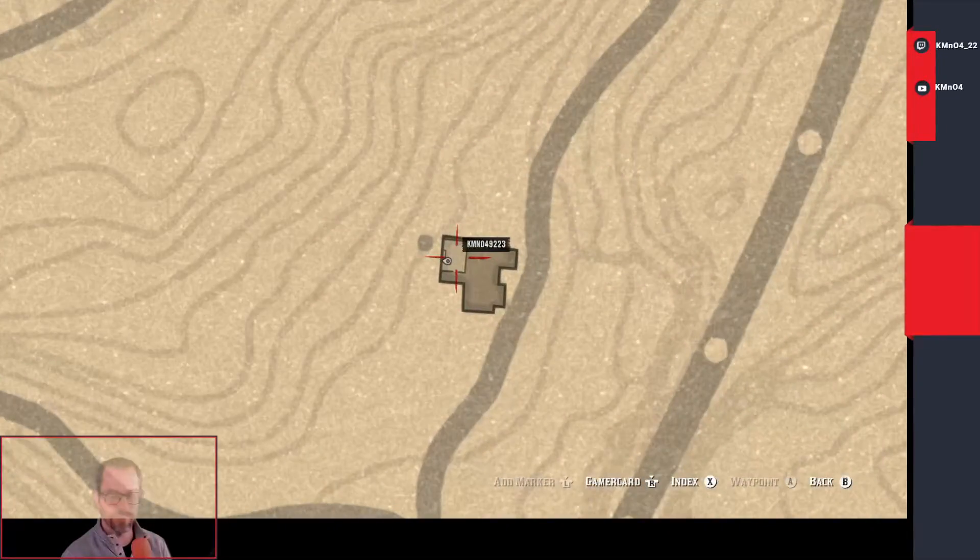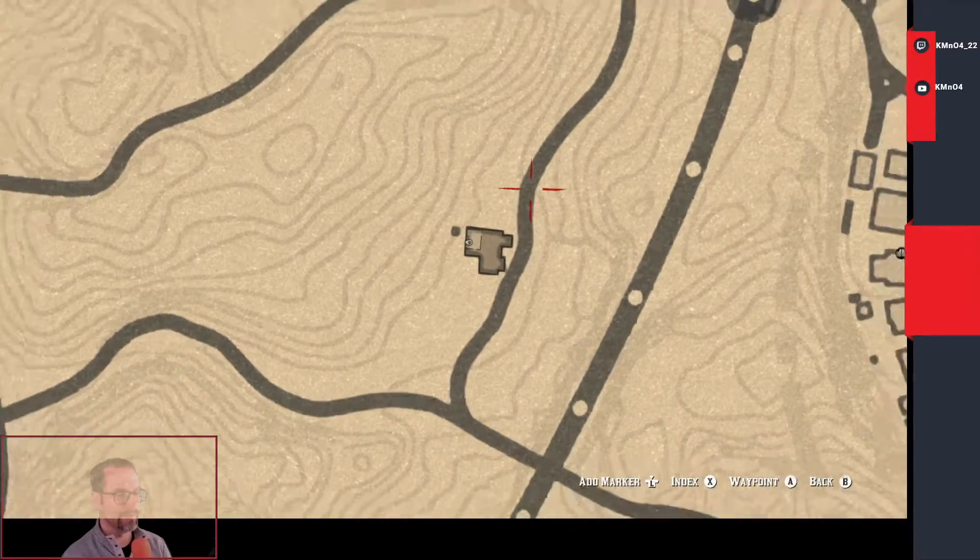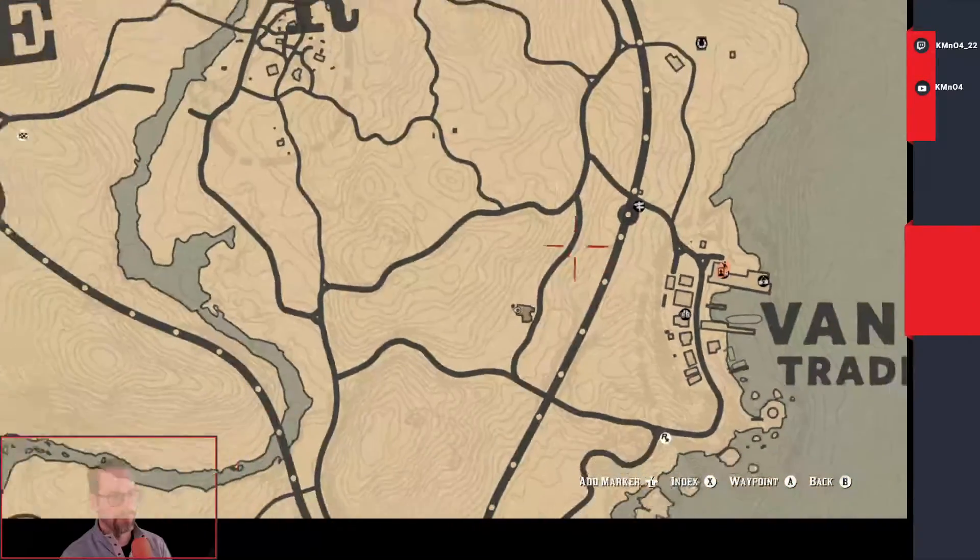We're in story mode — there's other things to be found here. We are in online mode. So I'm up here near Van Horn. I'm going after a valuable.